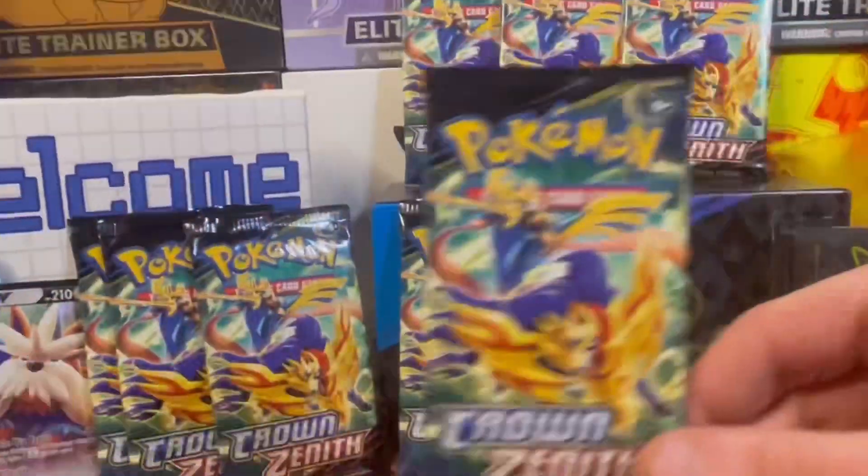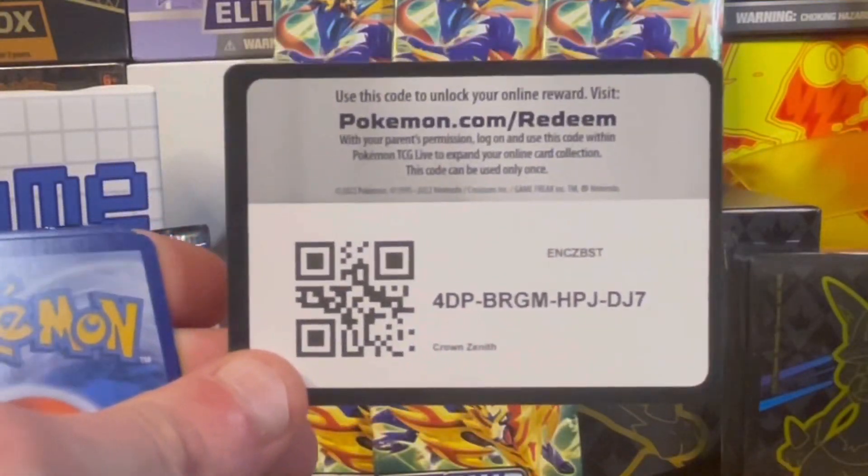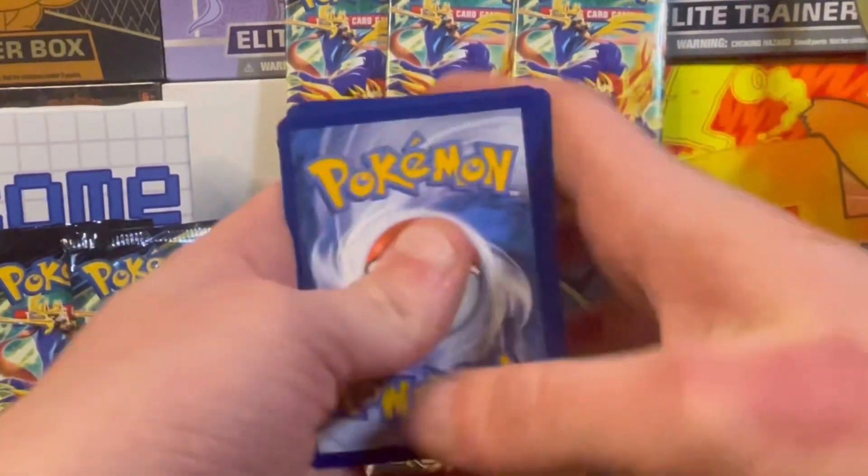Wooloo being silly going for a roll, Shaymin — another nice artwork — and Stoutland V! So we got a hit on our first pack trainers.